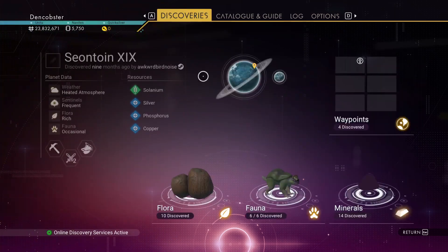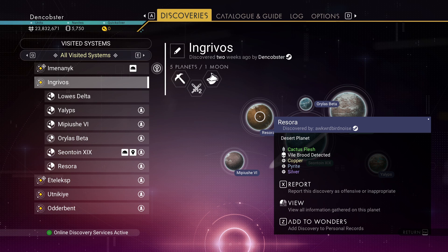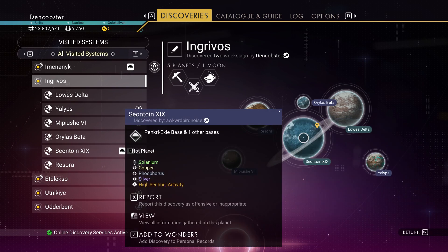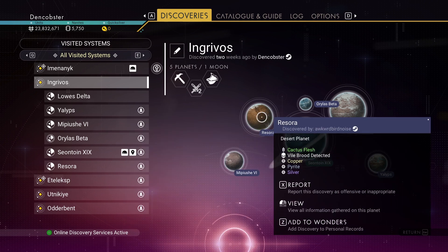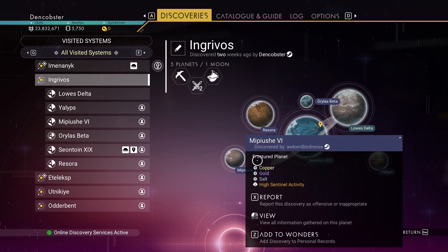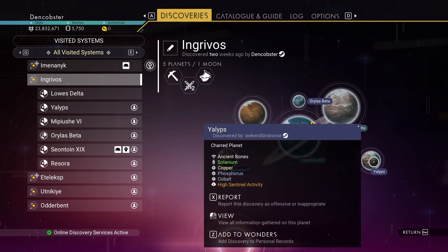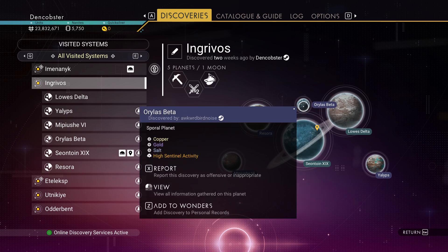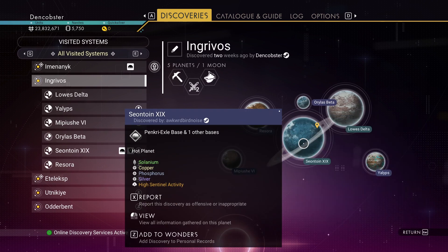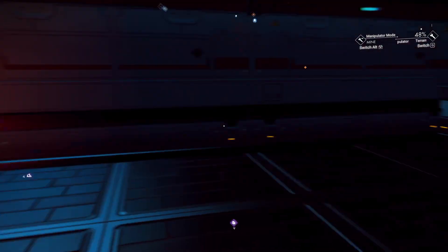Let's go into discoveries. I came looking for cactus flesh, so we're going here. I need to find some cactus flesh and get out of this godforsaken system — the system sucks in my opinion. I needed phosphorus and I don't remember why I was doing certain things. Copper, gold, and salt — this is the place to come if I want copper and phosphorus. But cactus flesh is where it's at, so I need to go to Risora.